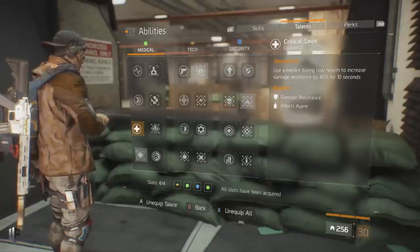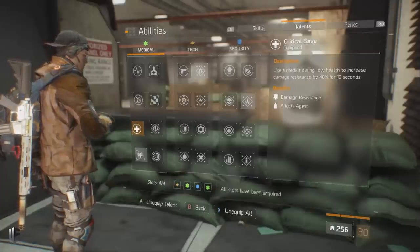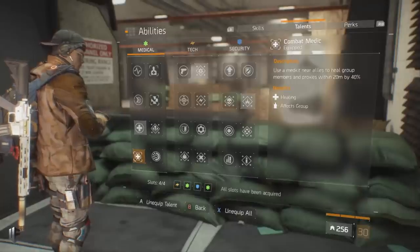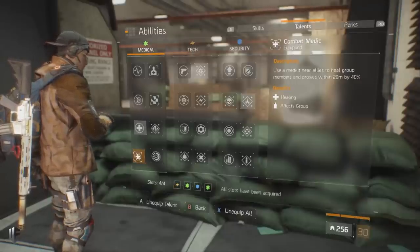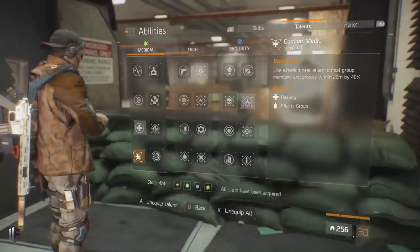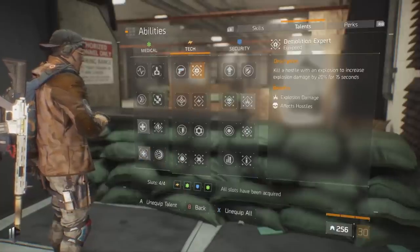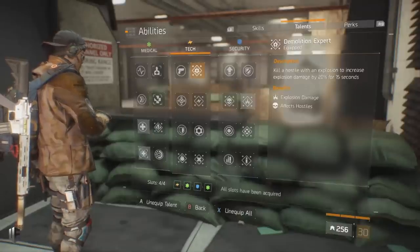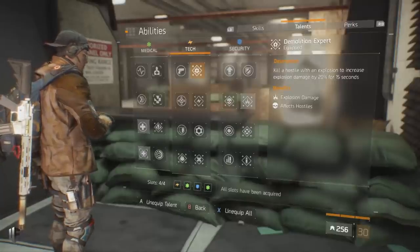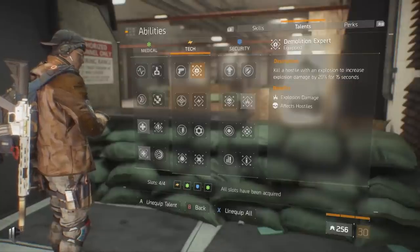For talents: Critical Save is an essential component — it allows you to maintain significantly increased toughness whenever you reach low health and pop a medkit. Combat Medic procs on proxies within 20 meters by 40%, meaning your ballistic shield and any group members running Combat Medic will be able to heal your ballistic shield for 40% of its max health every time they pop a medkit — very potent especially in PvP. Demolition Expert: kill a hostile with an explosion to increase explosion damage by 20% for 15 seconds.